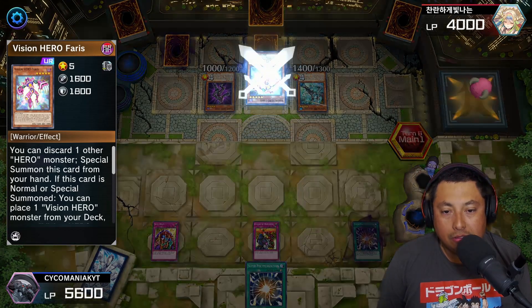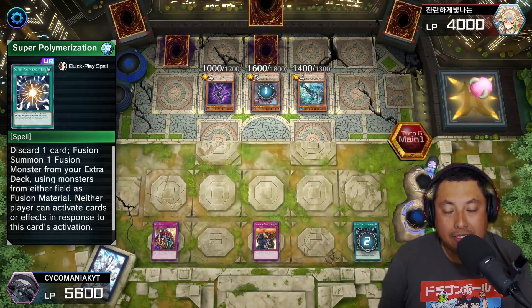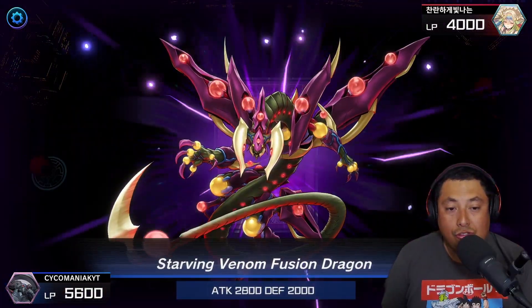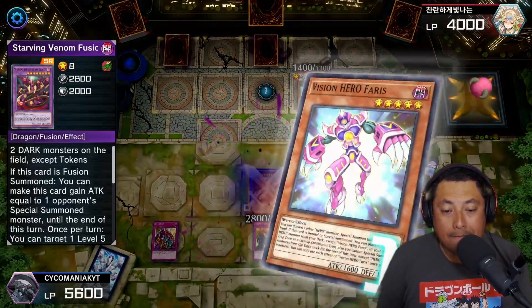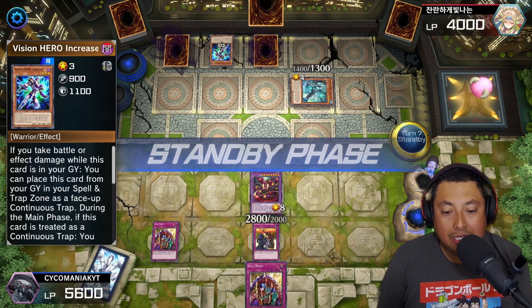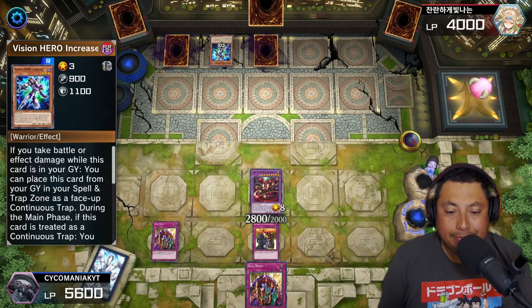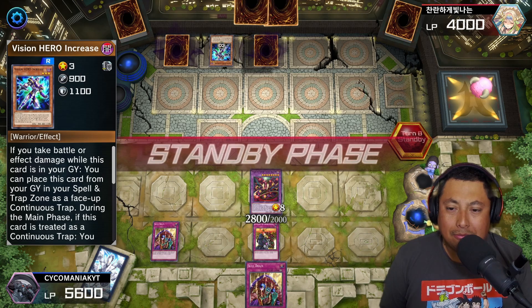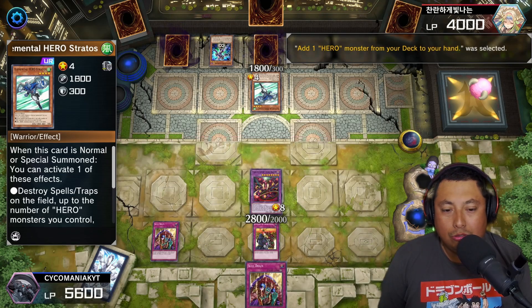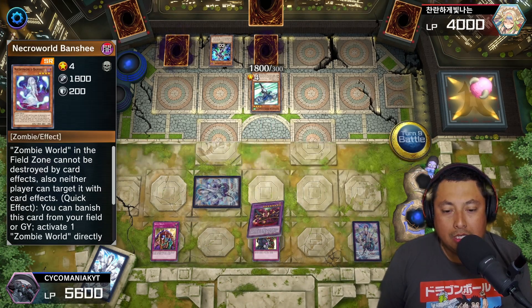He uses Elemental HERO Stratos and this is perfect because we're gonna Super Poly — yes, yes, yes! Please give me your cards because I'm about to use them for myself! We're gonna get the Starving Venom Fusion Dragon! Unfortunately it doesn't have an effect on the field right now, but either way he has nothing. Then I draw another Skill Drain — I barely ever get that card but now I have two on the same field. It feels like my opponents always get the most broken cards right away.